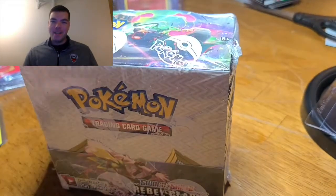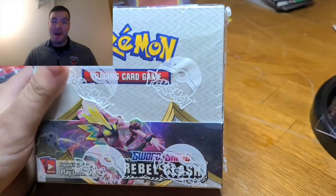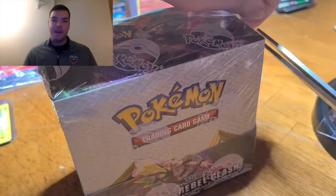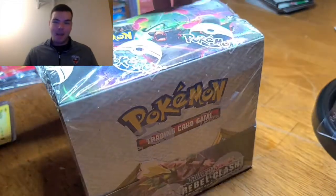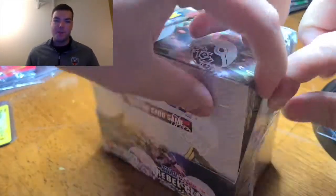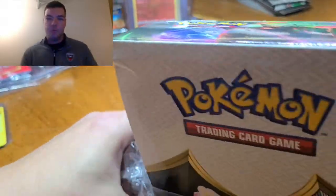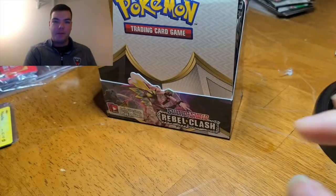Sup sup everyone, it's really Timmy B and we are back with another Pokemon card unboxing reaction video. On this episode we got my brother Craig unboxing a Sword and Shield Rebel Clash box, so it's going to be interesting to see what we get. You guys absolutely crushed it last video where we opened up a Darkness Ablaze box — we got all four Butterfrees, sent two of them in for grading. You guys crushed it with the views, likes, comments, and subscribing to the channel.